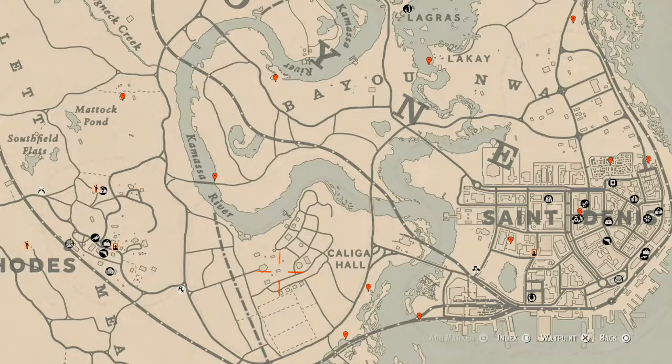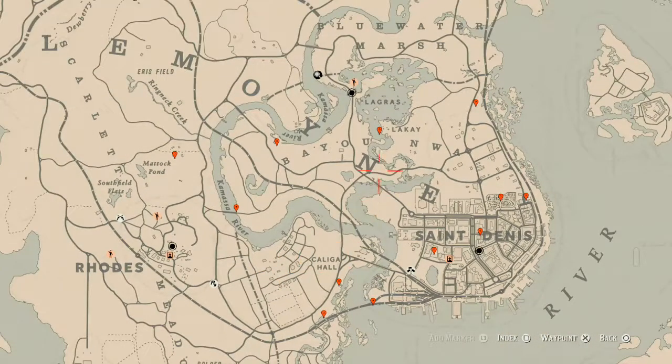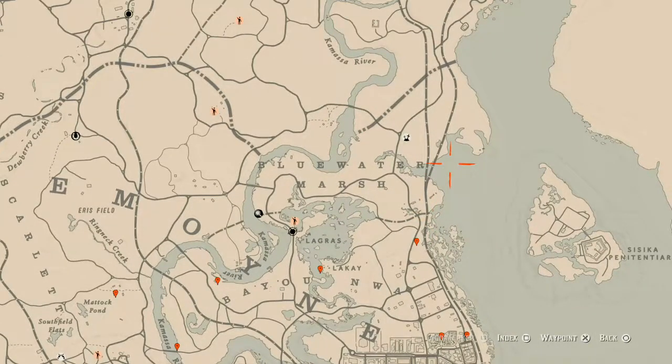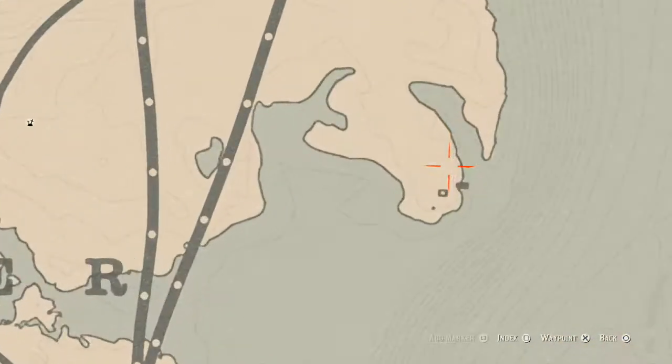Let's get to the items we'll find across the map. In the Lemoyne area, starting up near the top and working our way down — right up here near this section, there's an antique alcohol bottle. It's right about here, there's a little stack of rocks where you can stick your hand inside that alcove. Right here at this location you will find a scotch whiskey antique alcohol bottle.